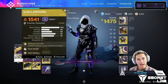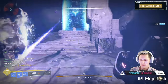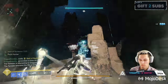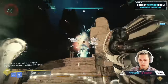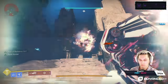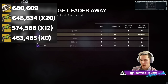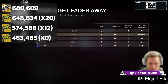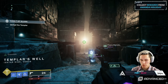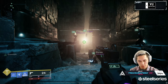How does it compare to Gjallarhorn? Papa Gali! 680,000. About neck and neck. Parasite requires you to jump through more hoops, but Gjallarhorn is also easier to use.